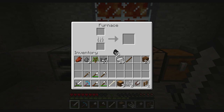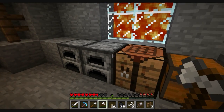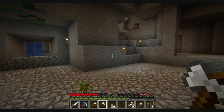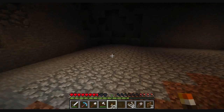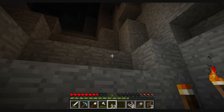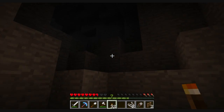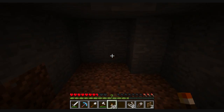I've got enough materials. I need to make a few more sticks — that gives me thirty-six torches, which is not too bad. I'll put this back. This should prevent the bad guys from spawning.